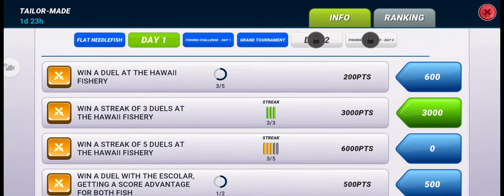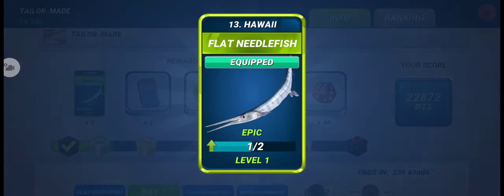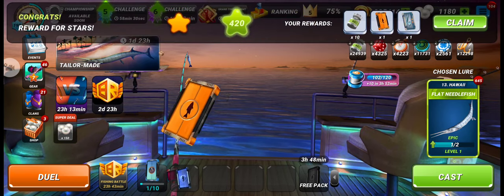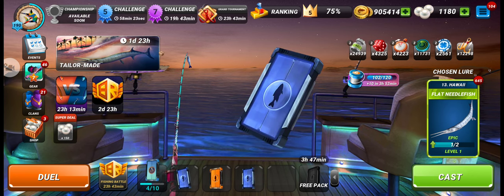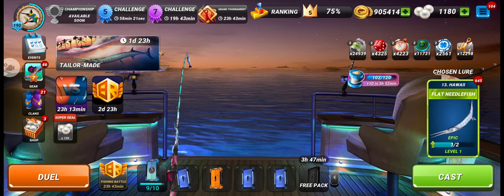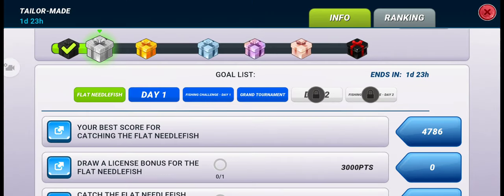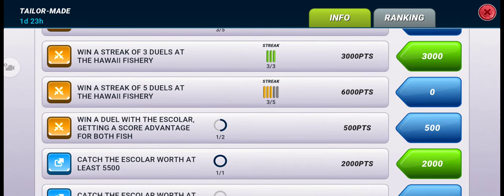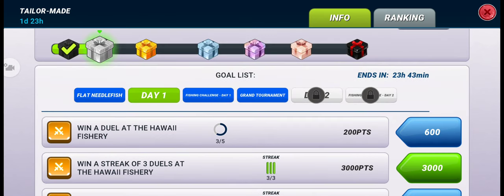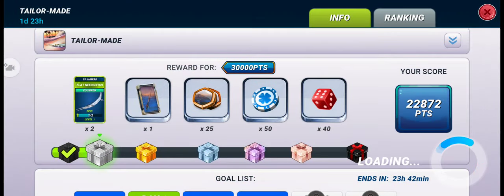The opponent gave up — they didn't have the new epic fish — so we win the third duel. We are now close to the second box of this event, where we will get two lures of the flat needle fish and can upgrade to level 2. In the fishing challenge we also have to catch this new epic fish as usual.